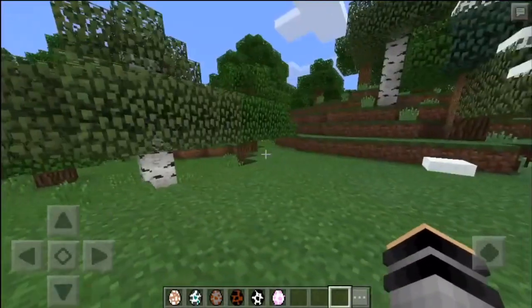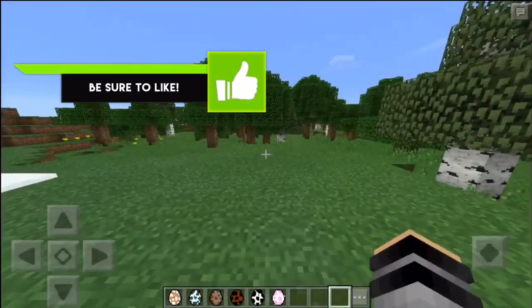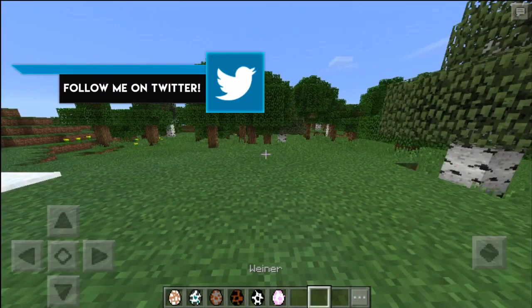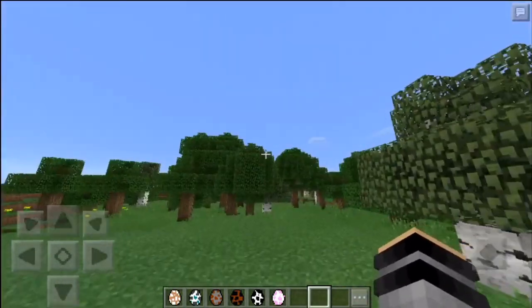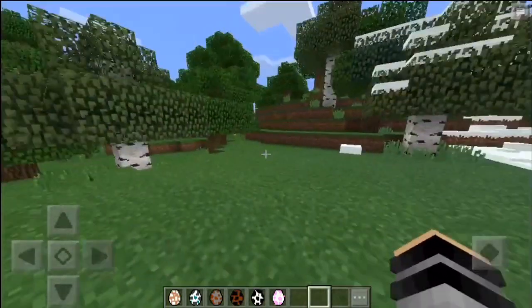Hey, what's up guys? Zmada here and I am back with another video. Today I got an awesome mod to show you guys for Minecraft Pocket Edition, and it has one, two, three, four, five, six dogs. You can see the name, but yeah, it adds six dogs to Minecraft Pocket Edition. It's pretty cool. So let's get into the spawn eggs and all that stuff.